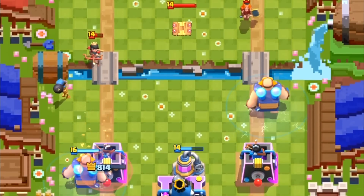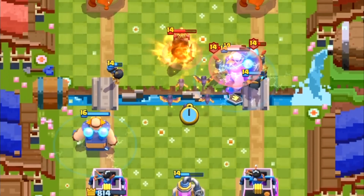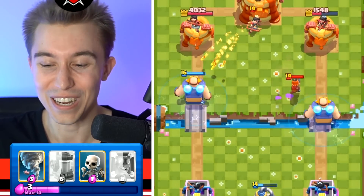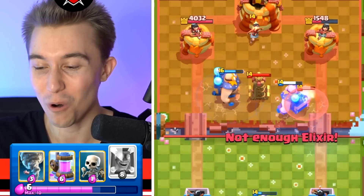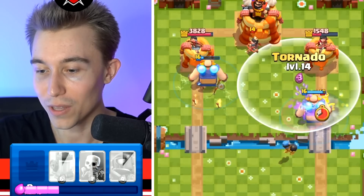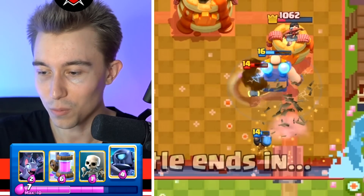I can kill the Princess with the Bomber and then Mini P.E.K.K.A. immediately on top of the Valkyrie because he wants the Rocket. I'm not dropping them all on the same side and giving them too much value — it's incredibly important to do that. The first E-Giant is about to die but we're back to his brother already. This is where the deck becomes really stupid where you just keep spamming E-Giants on every single side, and even when your opponent counters one, there's way more. The Bomber finished it off first. I'll take that trade.